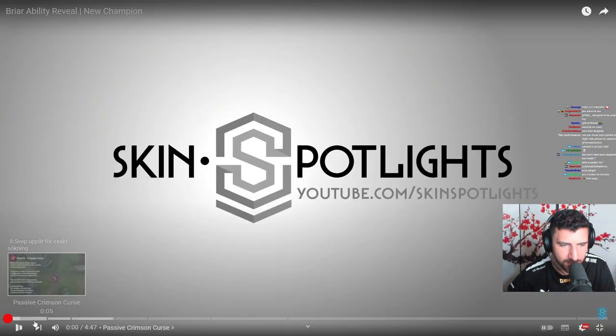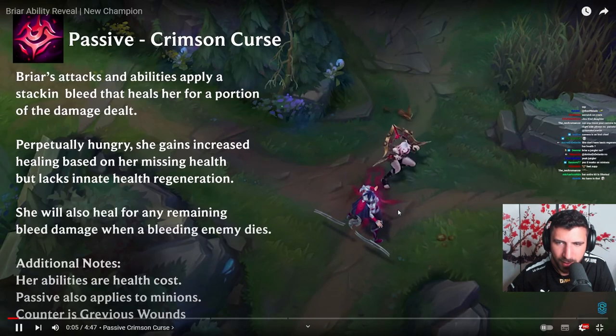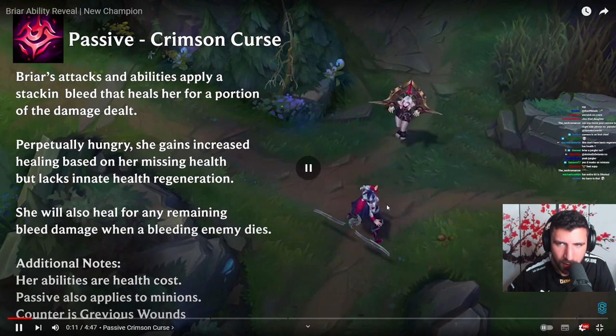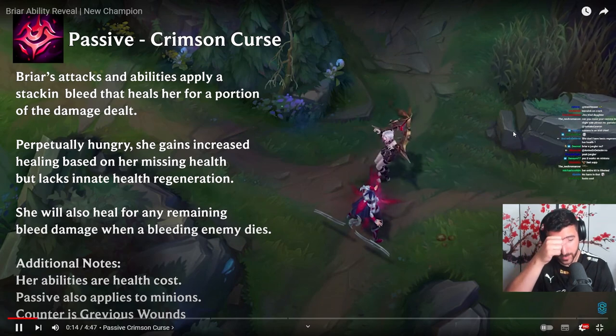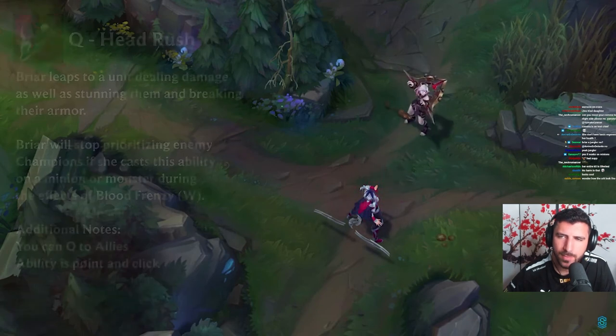The auto attack animation is crazy — look at that backflip kick. It's kind of a cool design, I think. So we've got Warwick Light so far.